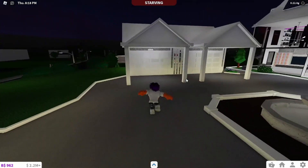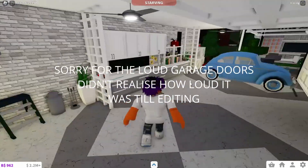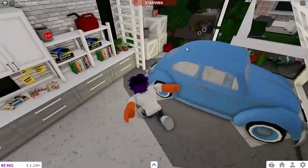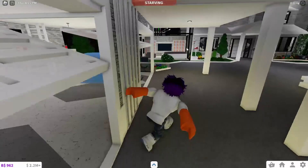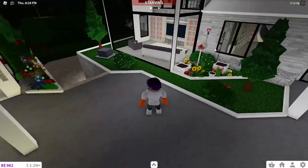Let's start with the garage. It's a nice little garage — nothing special with the cabinets, but there's a nice door and a car. It's just a basic garage really, with some nice little greenery plants over here.